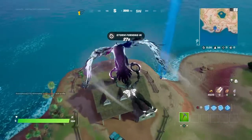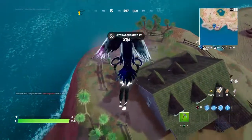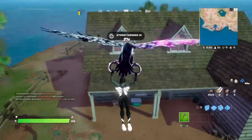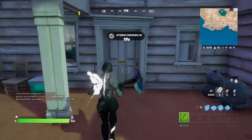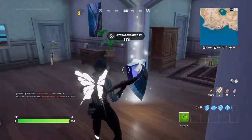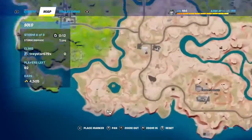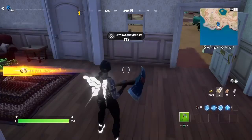First up, we're going way out here to this little house in the desert. We need to go inside it. Inside the house is one of the level-up tokens. Got it.